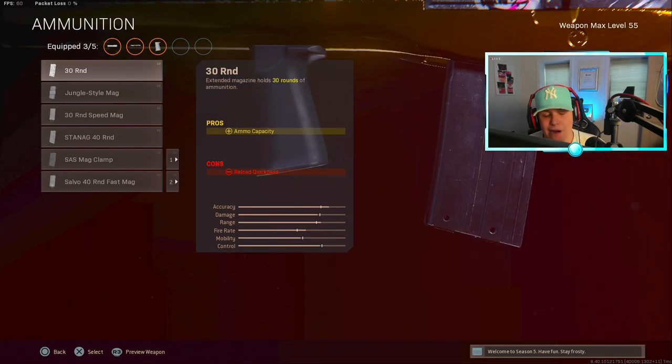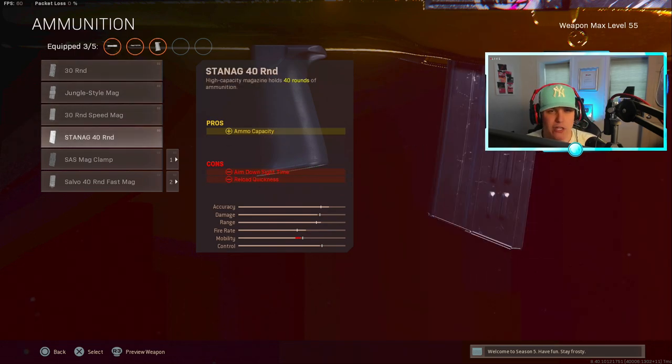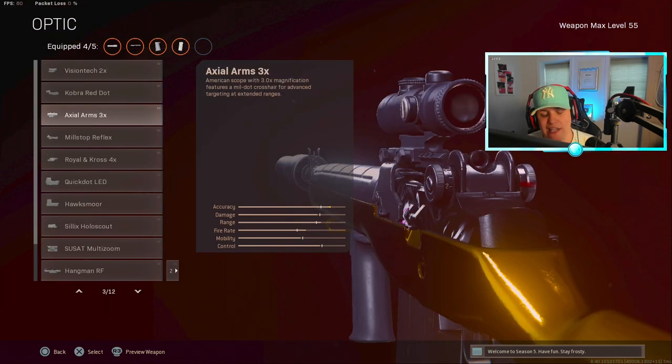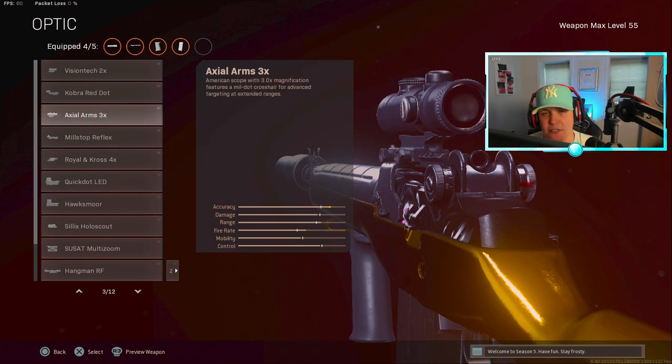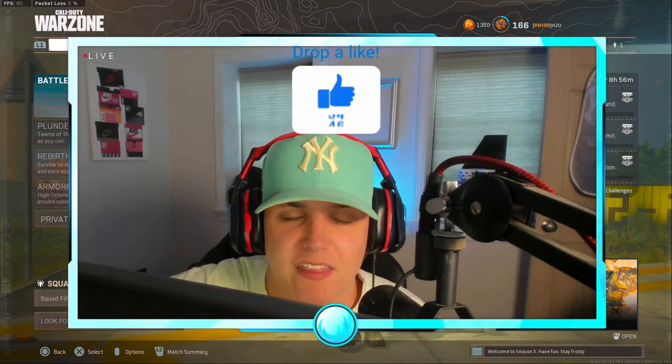Also throw on the field agent grip. The 30-round mag is still perfectly fine, but if you really want to run the 40 you can. For this gameplay I was using the AXE Arms 3x. Since a lot of people are using the 4x on guns like the Stoner, I'm thinking about trying it on the DMR in the future, but for now I'm sticking with the AXE Arms 3x optic.